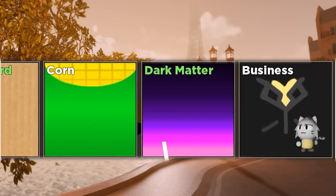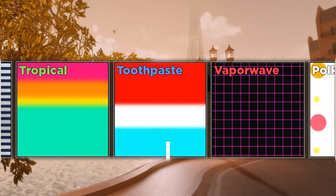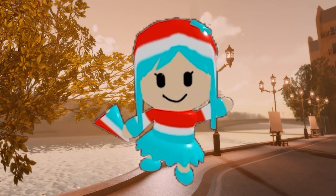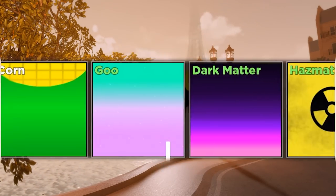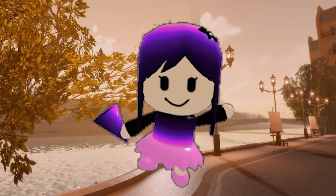Next up... Toothpaste! And right next to Vaporwave. I feel like we have been getting Toothpaste quite a bit this series, but it still looks pretty cool. We got Dark Matter! Dark Matter is just one of those skins that just looks really, really awesome. It's a really nice skin.